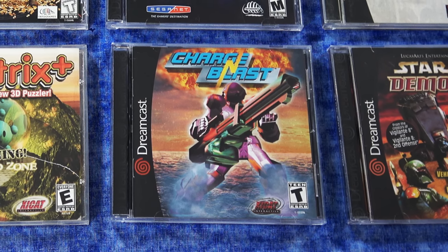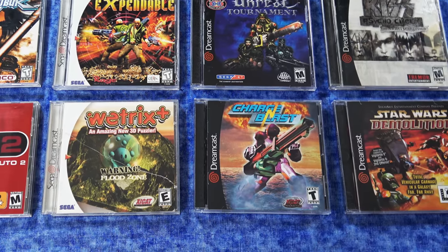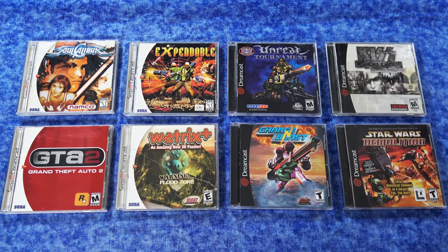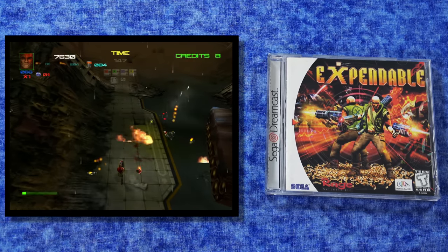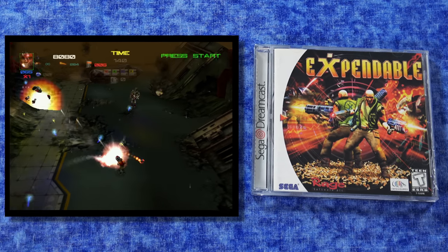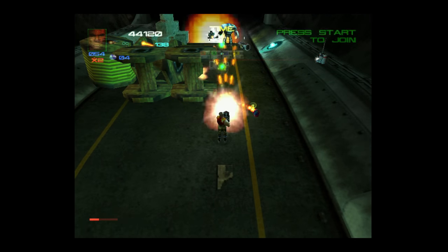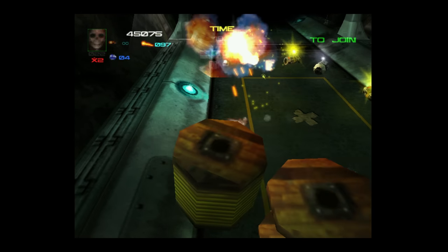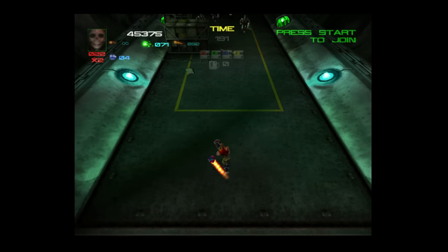Some Dreamcast games can be somewhat collectible and expensive, but here are eight games that are not expensive — I believe all of these can be picked up complete in box for $30 or less, some as cheap as $10-$20. There are some great titles in here, including Expendable, which I highlighted in a Hidden Gems video years ago. This is such a cool twin-stick style shooter. It might help that this also came out on the original PlayStation — titles that aren't Dreamcast exclusive tend to stay relatively inexpensive. But often the Dreamcast version, in my opinion, is the better one to get.